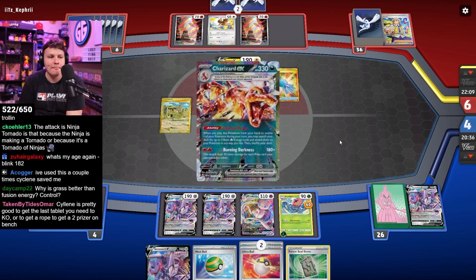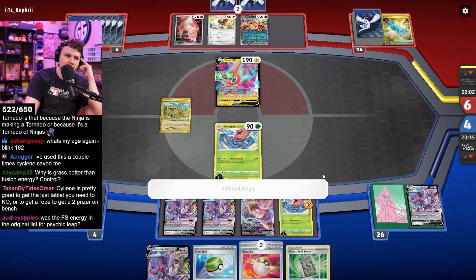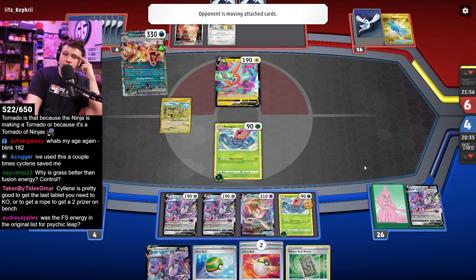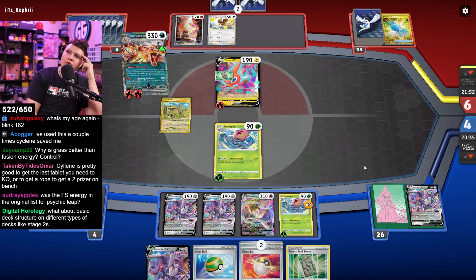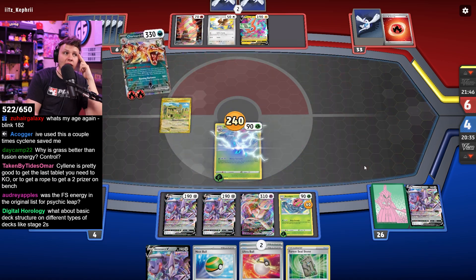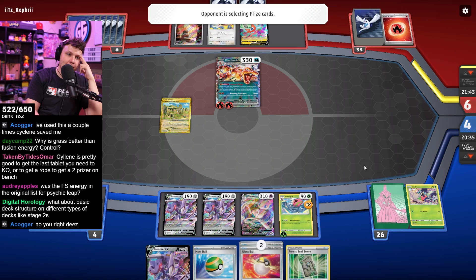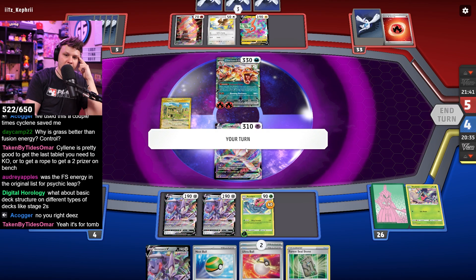Why is Grass better than Fusion? Super Rod. Was the Fusion Energy in the original list for Psychic Leap? You're usually Psychic Leaping through Mew VMAX. The Fusion Energy is good against Spiritomb and Control — I assume that's why it was played. I think we just went on board, right? Double Fusion, then we just KO that. Just too chill with it.